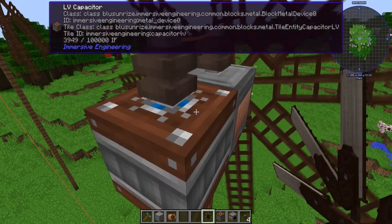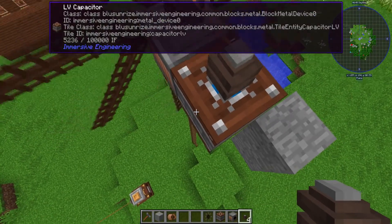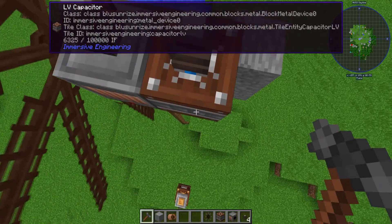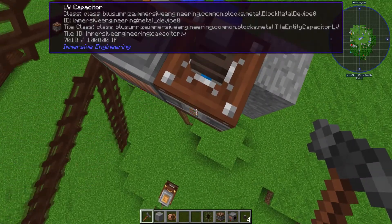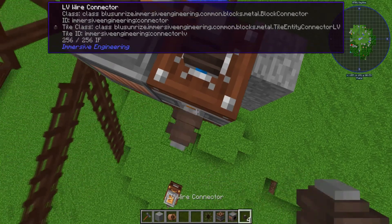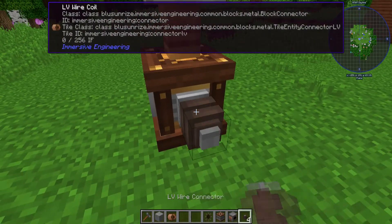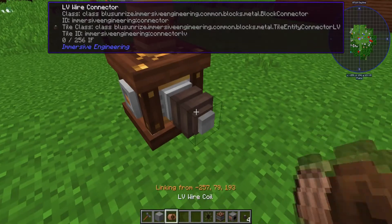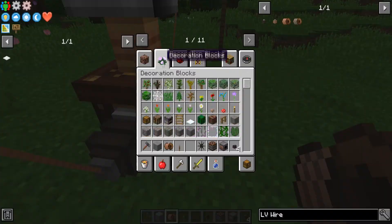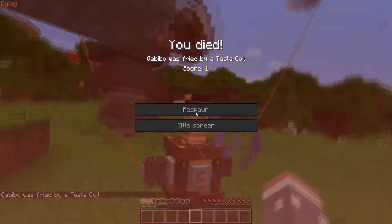Now you're probably wondering: how do I get power to different machines? I've got a tesla coil down there I want to power. Take another LV wire connector and put it on this side, but before you do that, hit it with your Engineer's Hammer to set it to output. Then grab your LV wire coil, come down to your machine, place that on it, and boom — connected.